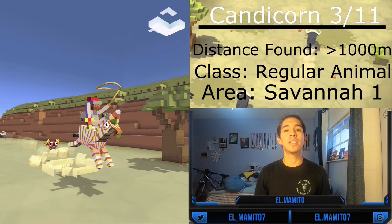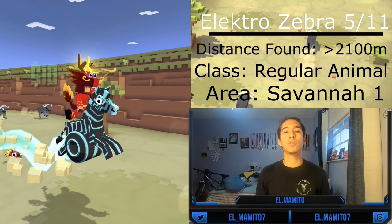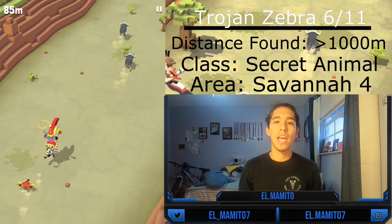The Punky Zeb is the fourth zebra and can be normally tamed and mated after 1,600 meters. The Electro Zebra is the fifth zebra and can be tamed and mated after 2,100 meters. The sixth zebra is the Trojan Zebra, and you can only tame it by doing a secret mission. After taming, you can mate it, but it will only appear after 1,000 meters.